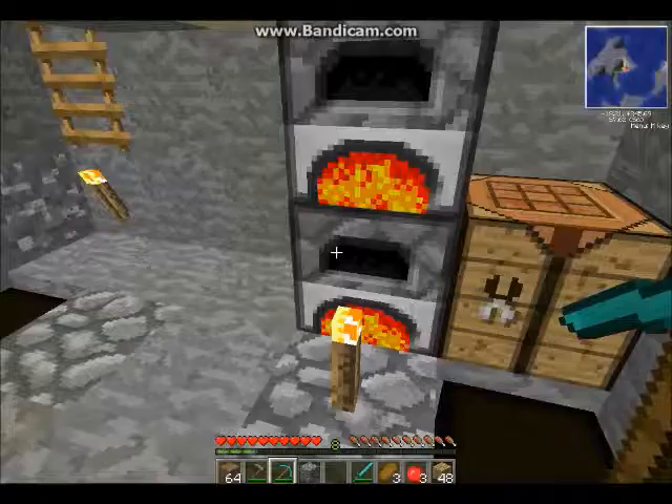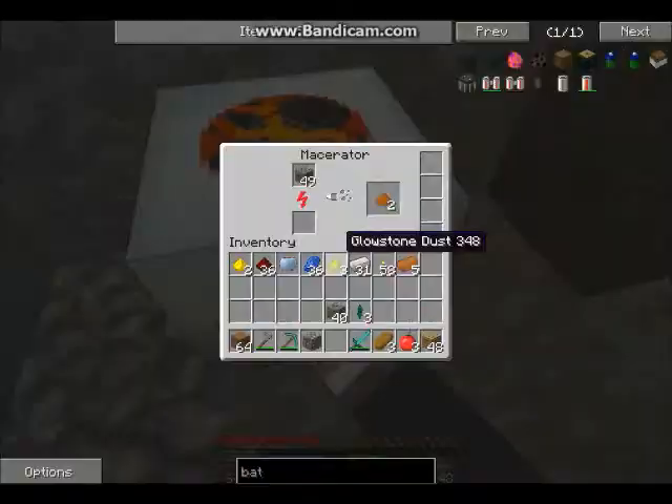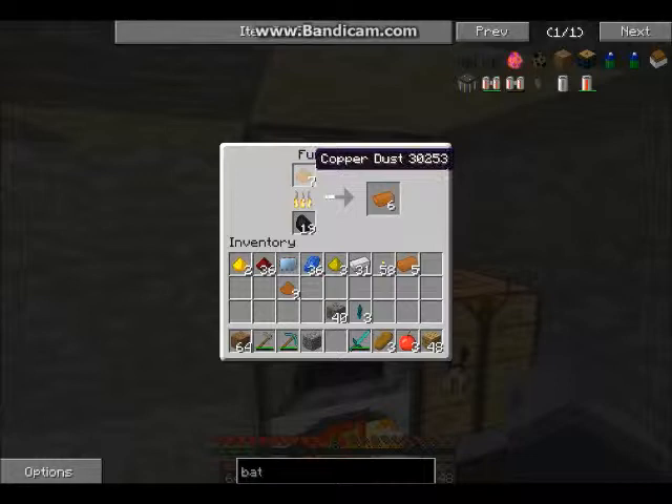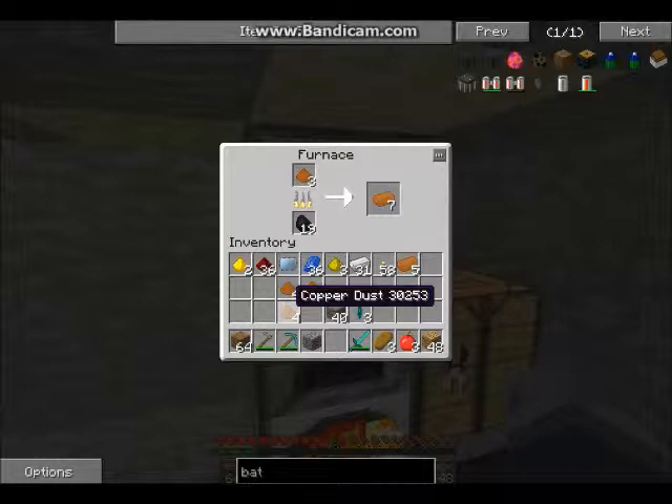We're actually gonna set up a bat box. I'm gonna need to take that — which reminds me, I need a bunch of copper ducts. I'm just gonna save... I need twelve, because this will make — let me just figure this out. So this is four, I'm gonna make two. Yeah, that's right.